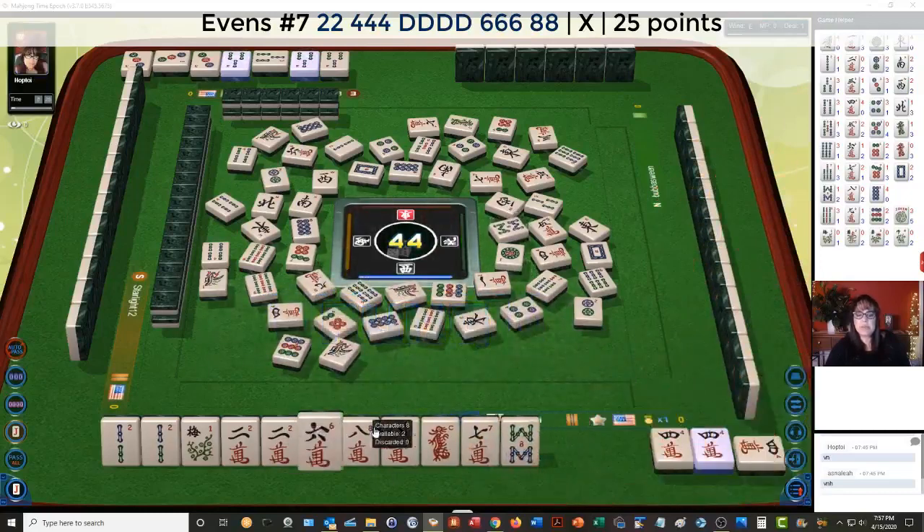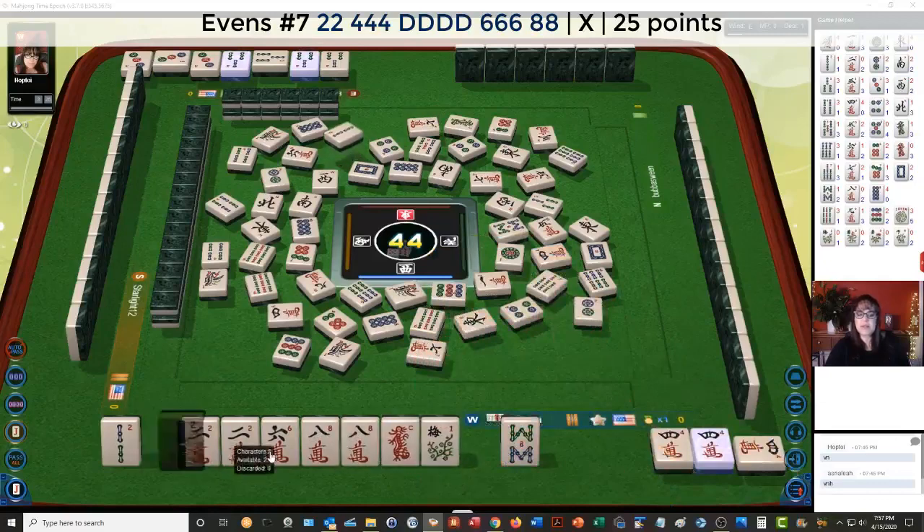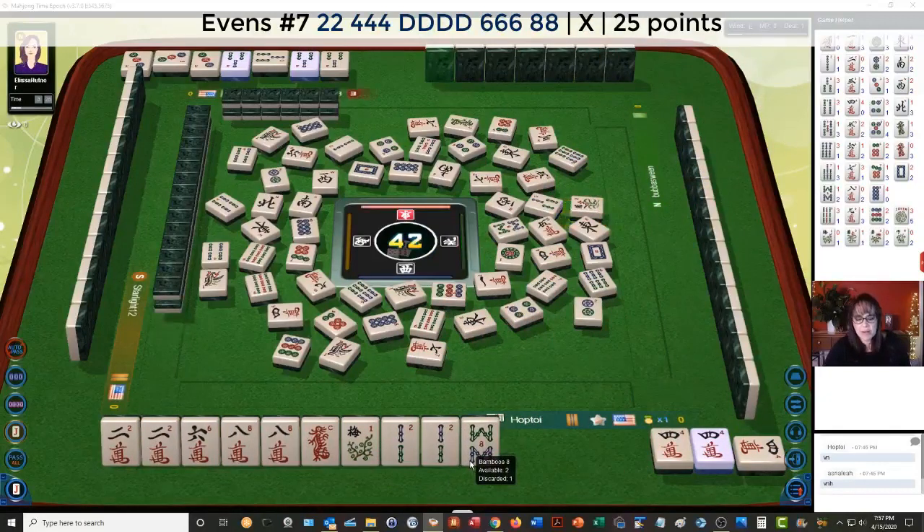We'll pung. We've got our pairs with the 2 and 8. 2, 4, 6, 8 — so let's see if we can get more dragons. Orchid. 2, 4, 6, 8. We will need a 6 crack to pung the 6 crack, and then we'll need a kong of dragons.